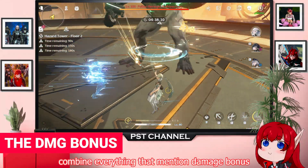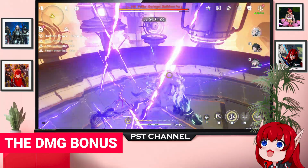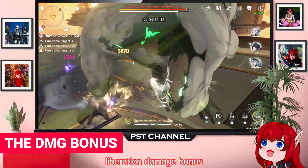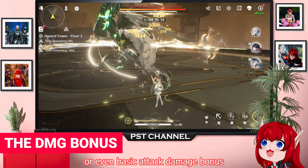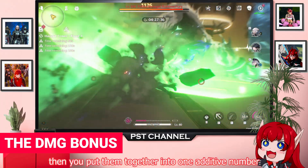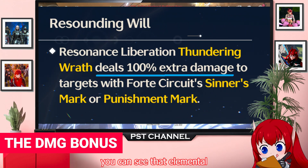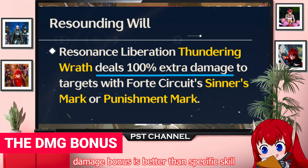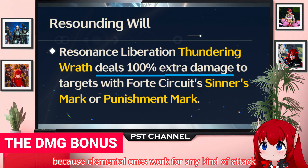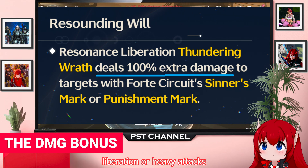The damage bonus combines everything that mentions damage bonus — be it elemental damage bonus, skill damage bonus, liberation damage bonus, or even basic attack damage bonus. If the conditions required are met, you put them together into one additive number. Elemental damage bonus is better than specific skill damage bonus because elemental ones work for any kind of attack — not specific to skill, liberation, or heavy attacks.